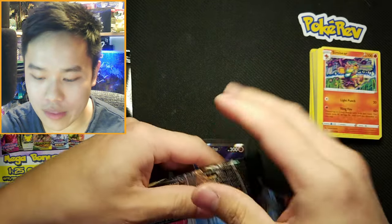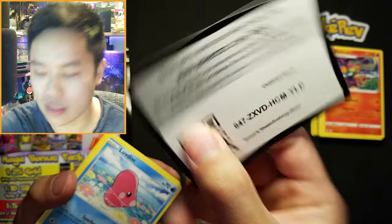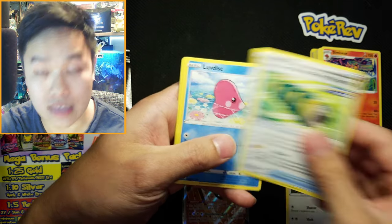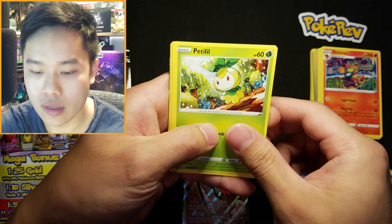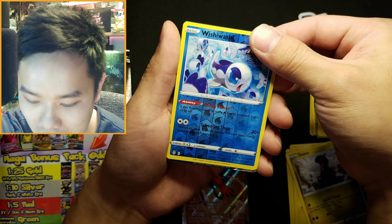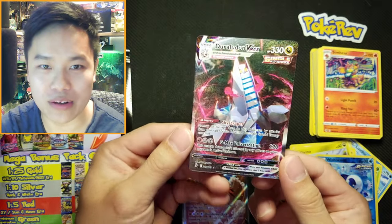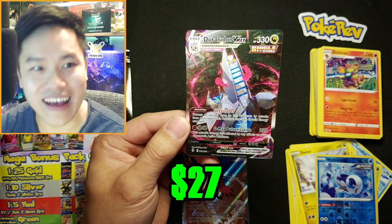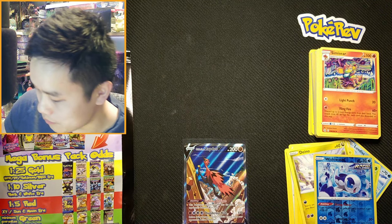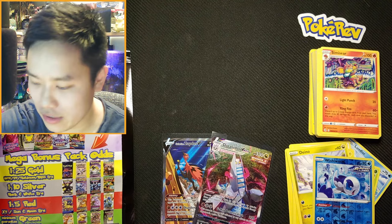Evolving Skies is next — alt arts is what we want. Still haven't pulled the Rayquaza, I really want that Rayquaza. Cards: Water Energy, Lombre, Scroll of Flying, Lovedisc, Fletchling, Chinchow, Wishiwashi — I do see something! Oh my gosh! It's an alt art Duraludon VMAX! I was thinking it was gonna be Rayquaza for a second there but I'll take it any day — that's a great pull. Two alt arts in five packs — pretty good!